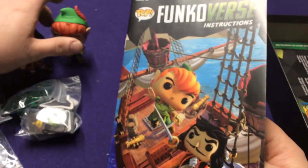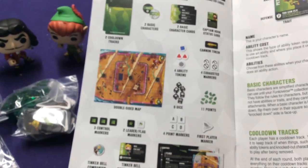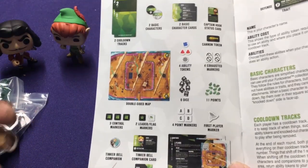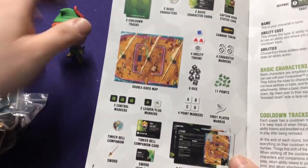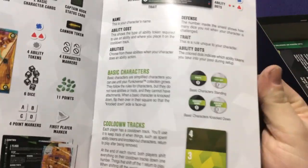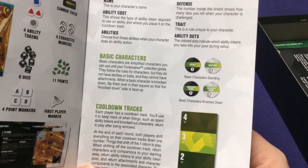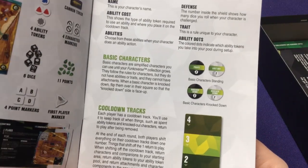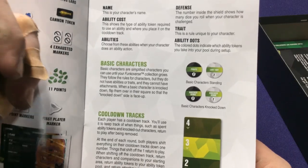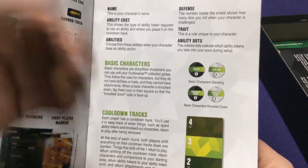You play on a tile board, and each character has various powers and plays different types of matches. We have all these different components — double-sided maps, tokens, different colored pieces. At a glance it looks like a lot, but it's generally not too bad. Each character has different abilities and a cooldown track. The basic characters are used if you don't have enough players or figures. This set only comes with two figures, plus a good character and a bad character — a pirate and a lost boy — so you can play a 2v2 game. Once you pick up another expansion, you can swap out characters.